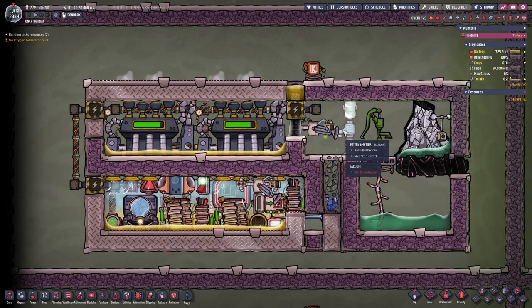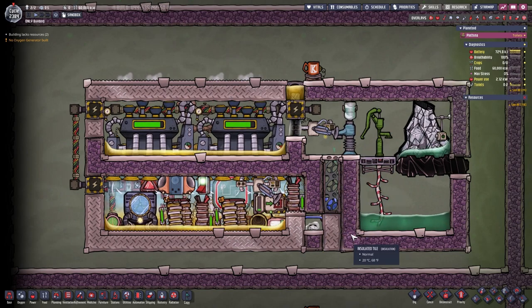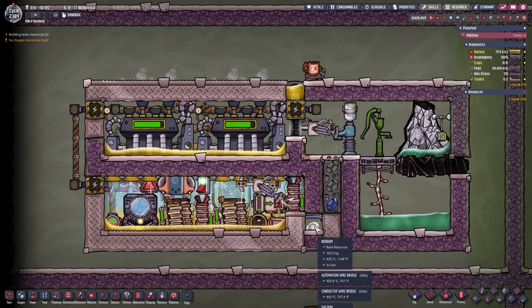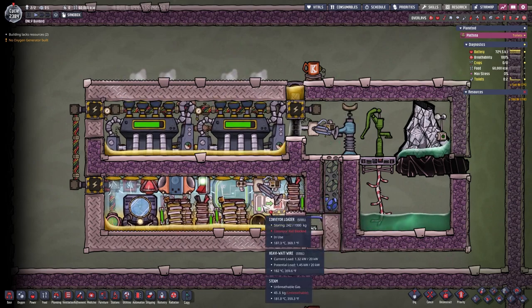There's another nice exploit here as well. If the liquid is dropped into mesh tiles and you surround it with more tiles, you can more or less decide where the niobium debris lands. Here we have the debris of the niobium, which accumulates and gets picked up by the autosweeper and then placed in the conveyor loader.